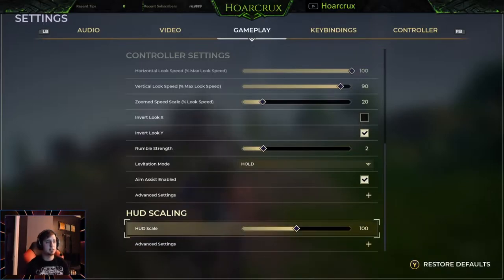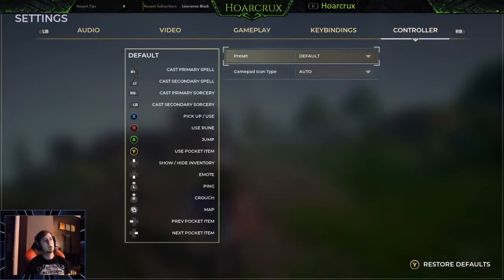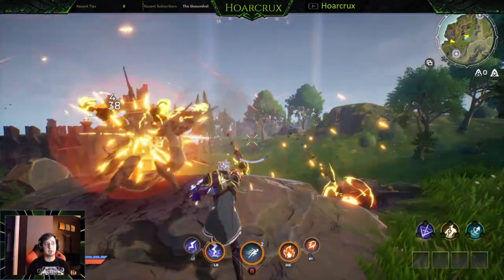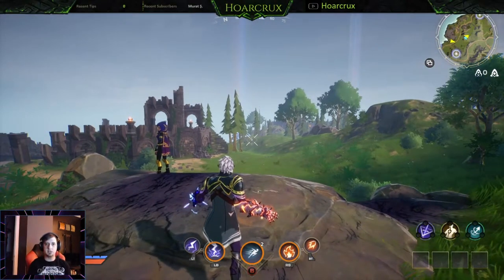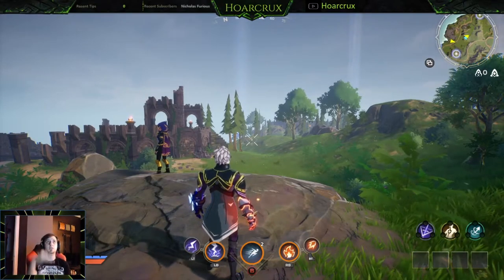HUD scaling — just go with the default; none of this really makes or breaks your game in Spellbreak. The main takeaway is you need to identify what type of aim is good for you. I like to flick, I like high sensitivities — that's just me. It takes time to build the muscle memory for flicking or tracking in any video game.